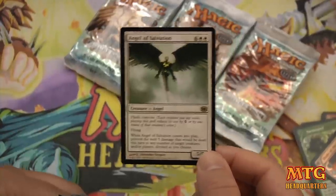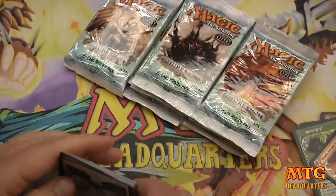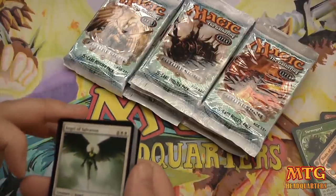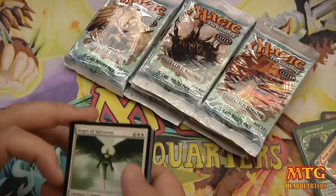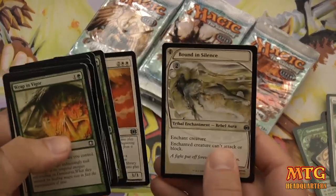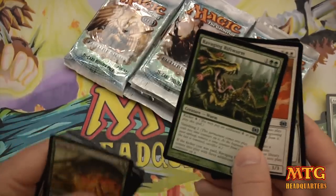Angel of Salvation, 8-drop, 5/5 with Flash and Convoke. When Angel of Salvation comes into play, prevent the next 5 damage that will be dealt this turn to any number of target creatures and/or players, divided how you choose. Then we have Bound in Silence, Lost Auramancers, and Ravaging Riftworm.